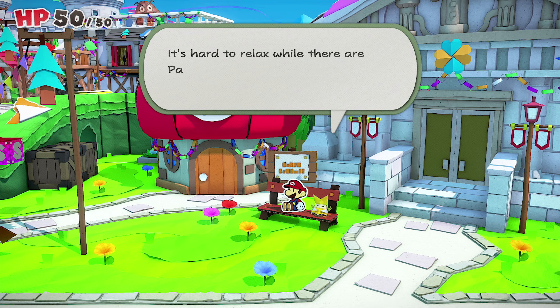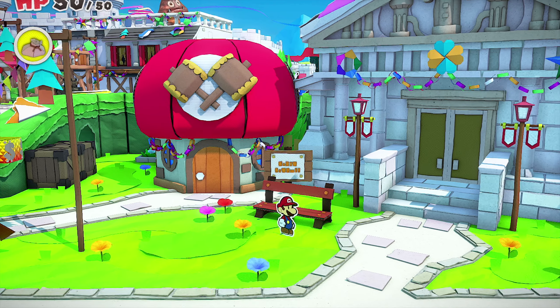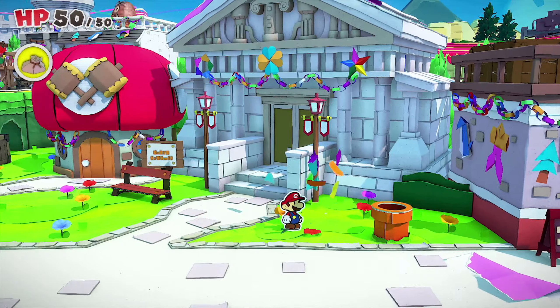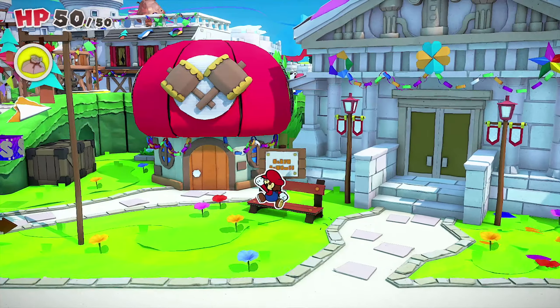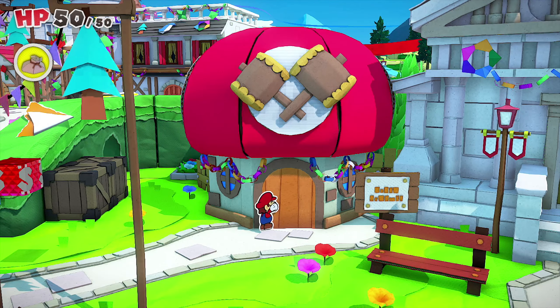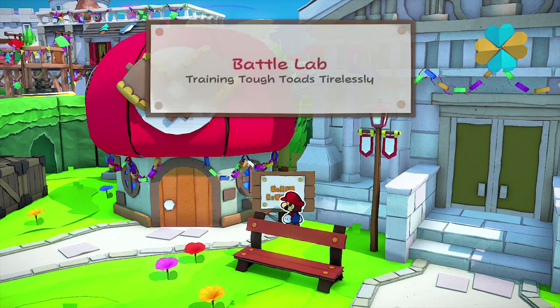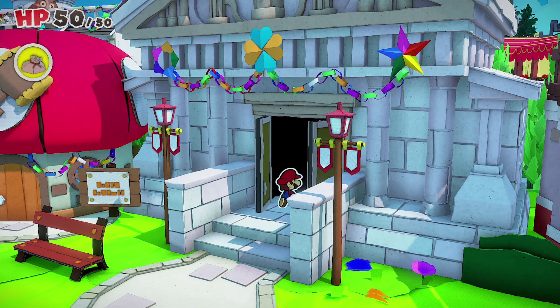It's hard to relax when there are paper Macho bad guys stomping through town. Let's explore this Toad House — it might be an item shop, but it's closed. It says 'Battle Lab: Training Tough Toads Tirelessly.' We can't access that yet, but we can access what looks like city hall.